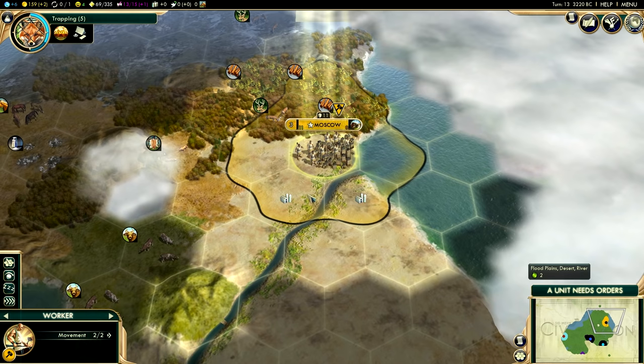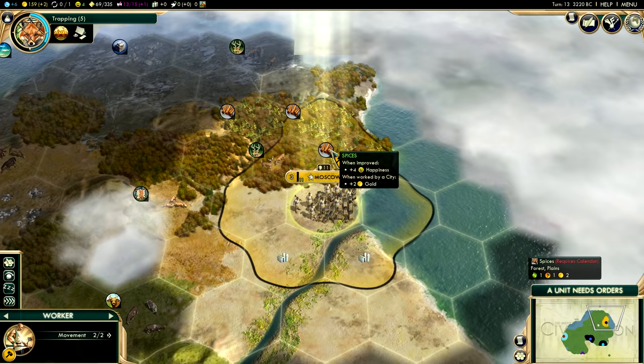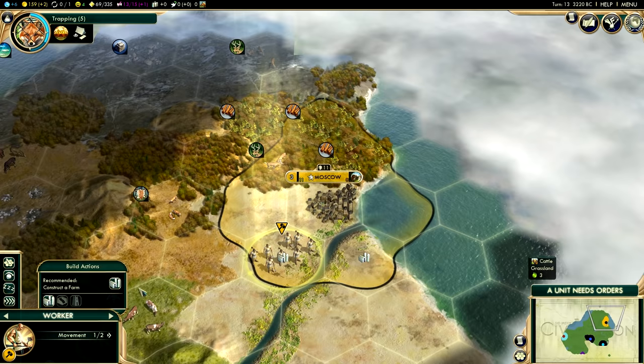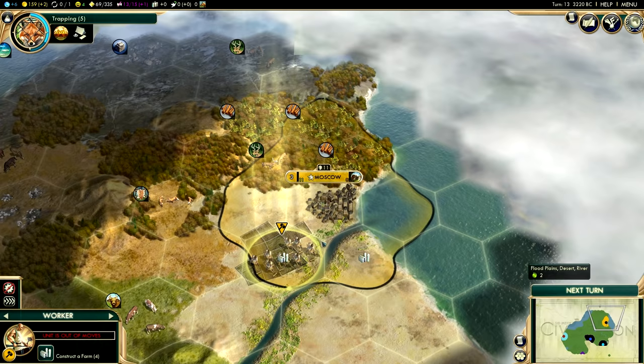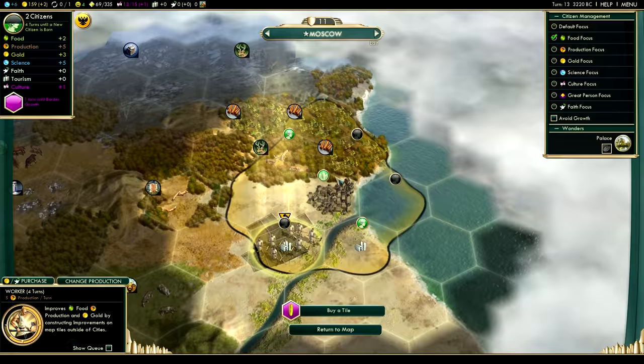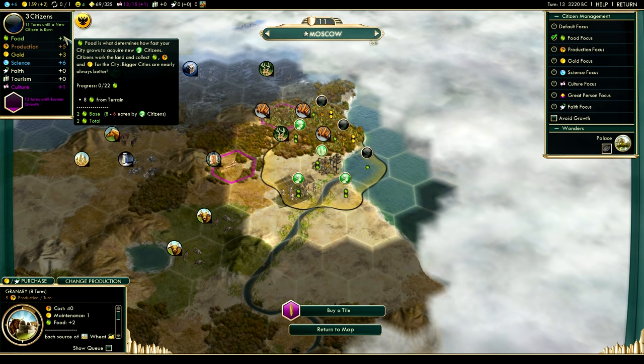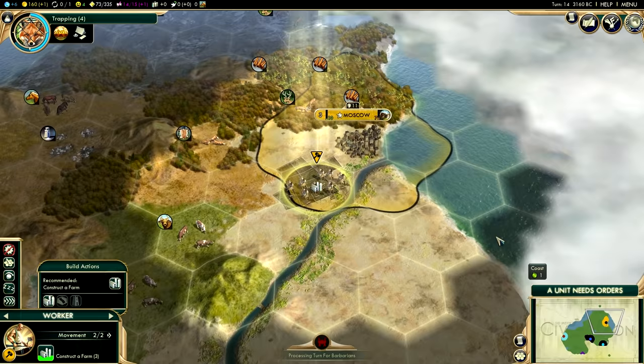Now that I've clicked the worker, I can move them like any other unit and improve tiles. I need calendar and trapping to improve those resources. I'm going to walk down here where the 'construct a farm' tooltip is and construct a farm — it'll take four turns, and after those four turns that tile will give me one extra food. The excess food will then go into our city. We have two base food because we have eight minus six eaten, and extra base food means your city will grow quicker, which at this stage is what we want.